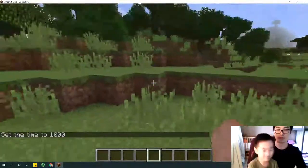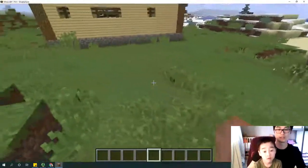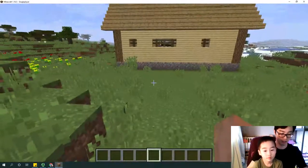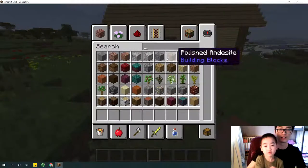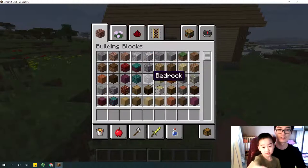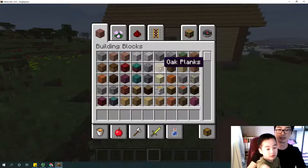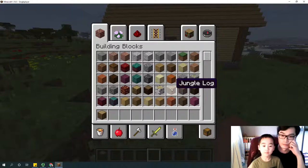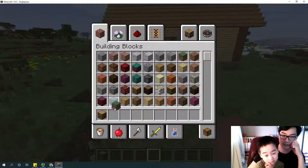Before we press E, where do we build it? How big is the farm? Just right by this place. Press E. We need oak log — it's right there. What else? Grass block. Yeah.